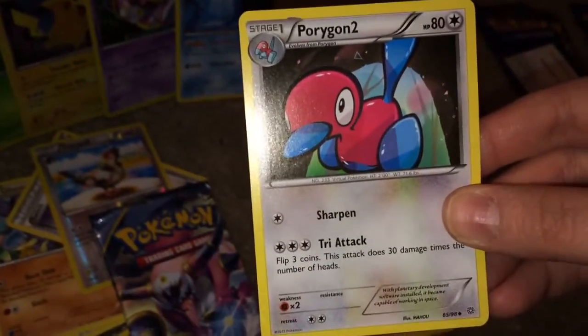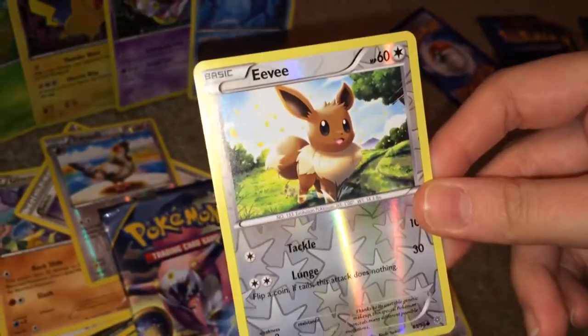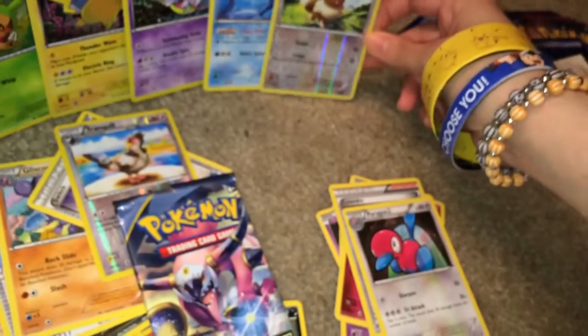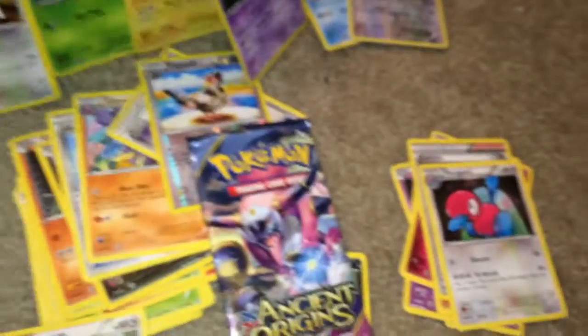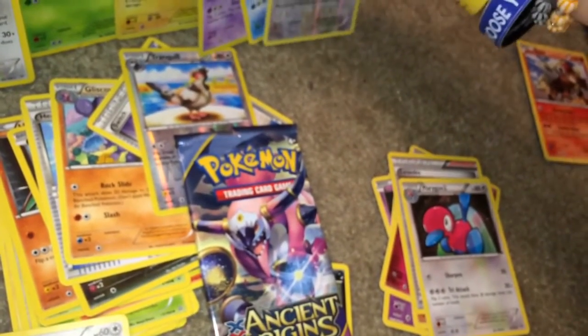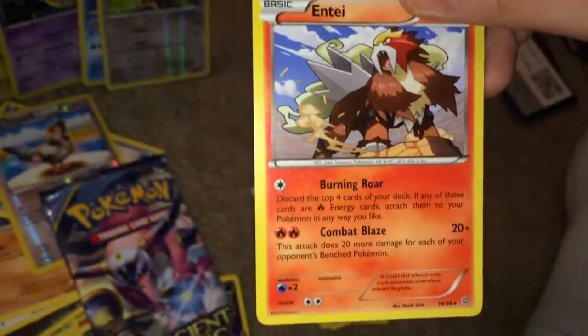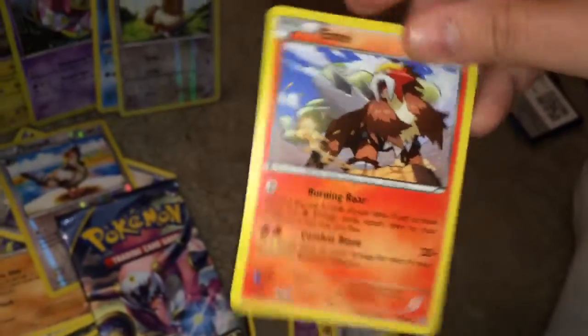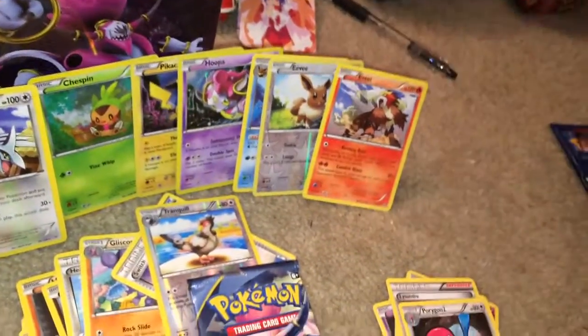And Porygon number two. That's cute. Reverse Eevee. I believe I have this card. And not a holo. But I totally like the card that I got. The rare. One of my favorite legendaries after all. That's why I bought the plush of him. It's Entei. Really cool. I totally like it. I love Entei.